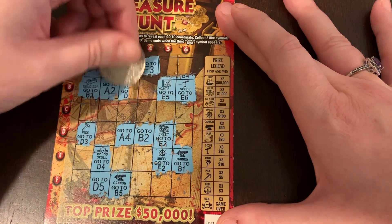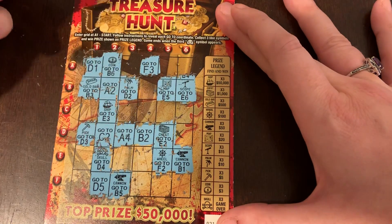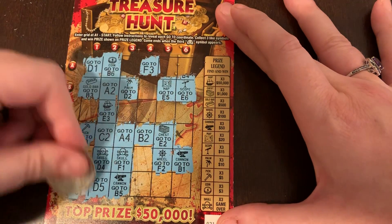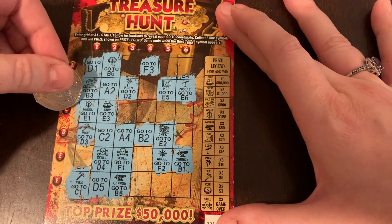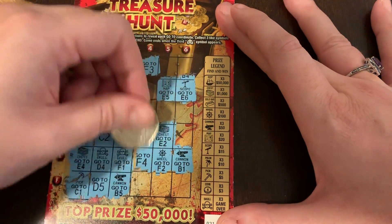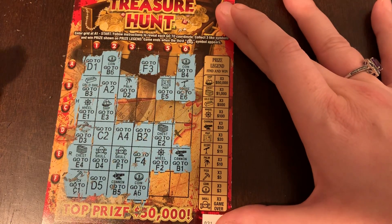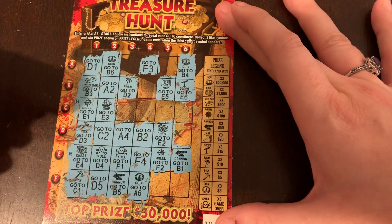Go to B1 — gold bar. Go to B3 — palm tree. Go to D2, go to C2 — there's a ship. Go to E3 — two skulls. Oh my gosh. Go to F1 — another ice pick. So there's two ice picks so far. Go to C1 — a wheel. There's two wheels. Go to E1 — chest. Go to E4, go to F4 — another coin. Go to A6 — another coin. We got three coins! So what did we get so far? Three bucks. I guess I can still play because I haven't had a third skull and crossbones. So we got a $3 win so far.